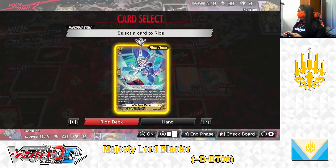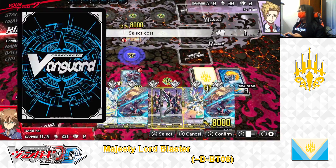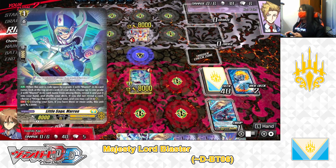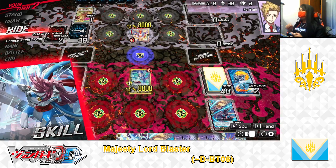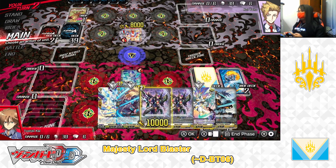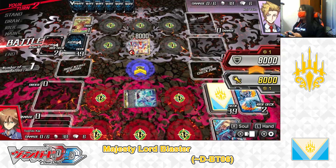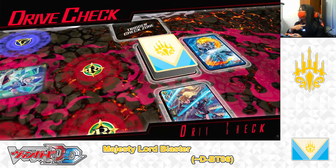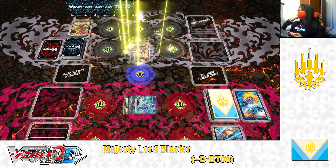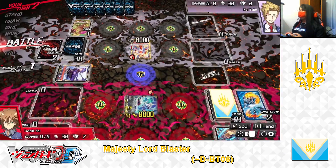My turn. I draw a new gain — not bad. I ride from the right deck: Little Sage Marin. For the right deck cost, I'm discarding one new gain. Ride Little Sage Marin. Wingull Brave skill — draw one card. Conserving my hand, going straight to battle phase. Marin attacks the Vanguard — 8k, the attack goes through. Drive check — no trigger, another new gain. One damage — no trigger. Safe. End of my turn.